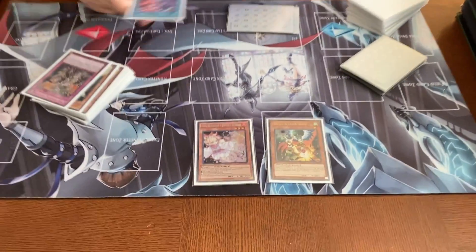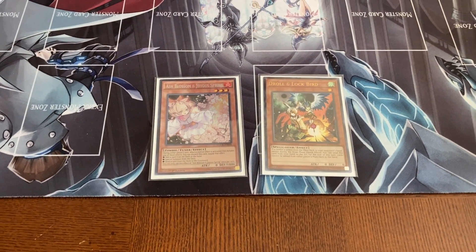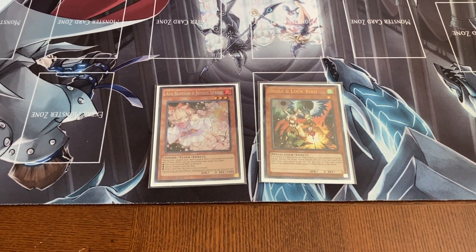That seems almost unbeatable. Yeah, I understand the 24 and 2 record — that's just amazing. It's really good. So now to show you guys just real quick the interaction with Droll and Ash for the effect of Mannequin Cat.